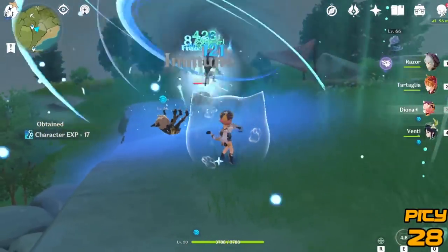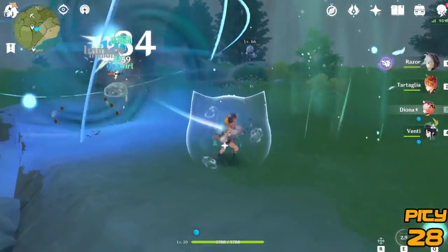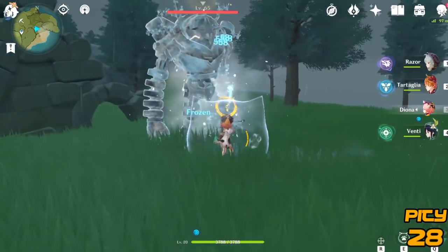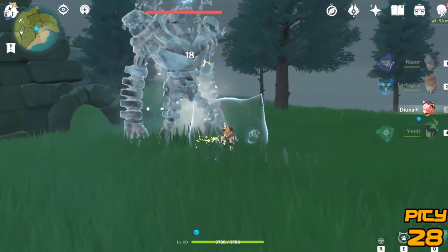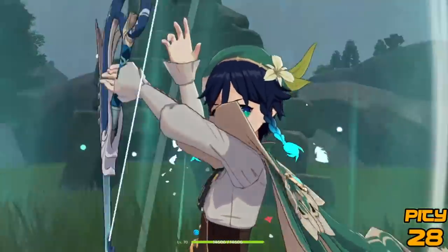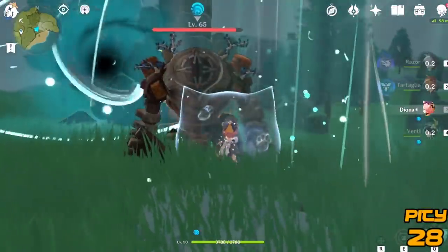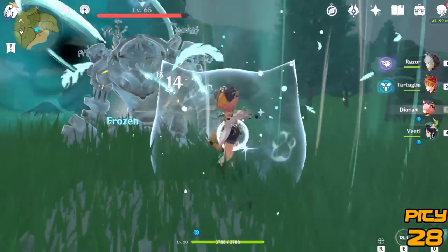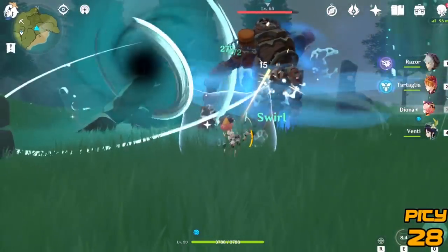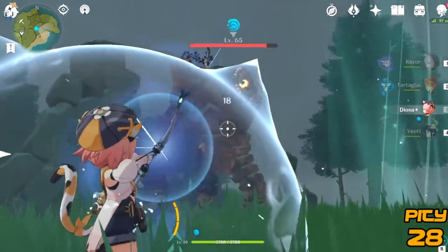Your goal with Diona in your comp is to use her hold E ability to create five icy paws that seek out targets, creating a shield based on the number of hits. If all of them hit at a base level, that's 1.8 seconds per claw, so 9 seconds. You then rotate her out for your main character, who should be kitted to use either a shield-scaling attack weapon or cryo to do some form of elemental reaction.